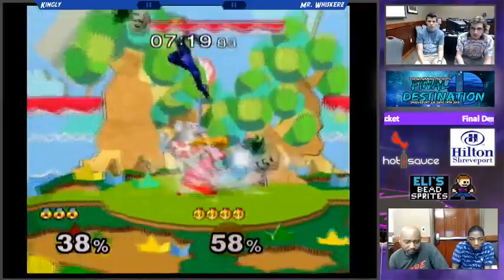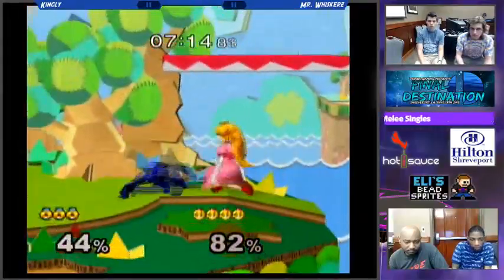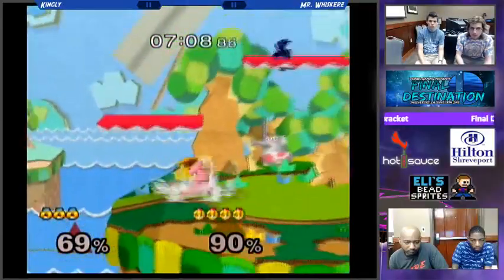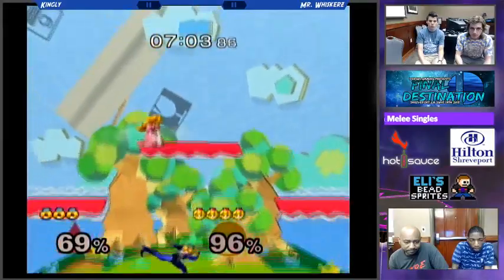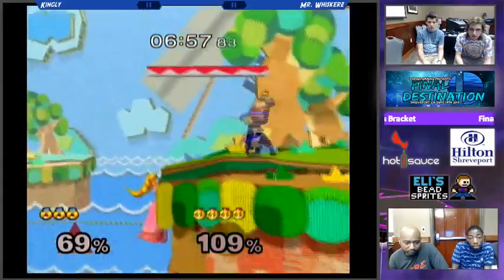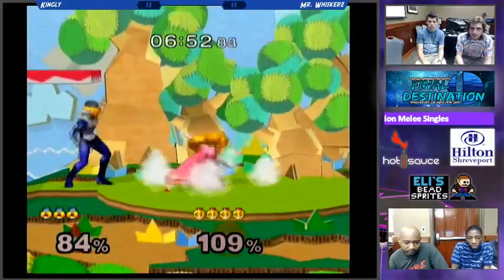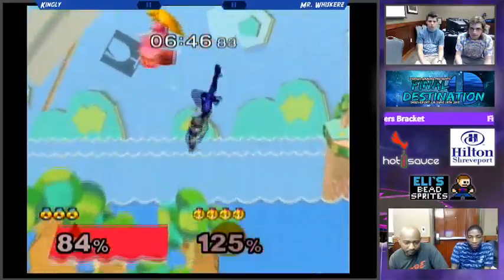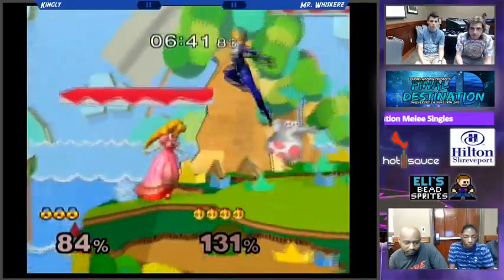Peach takes the first stock. The turnip guard is pretty much already in effect. Peach has got to be the worst matchup. A lot of characters can have trouble with Peach — she's really tanky, really defensive, and she can punish really hard for making mistakes. A Peach with tight, clean edge guards who knows how to extend her punishes to give you a lot of damage, and things like down smash and turnips make her a pretty tough character to face.